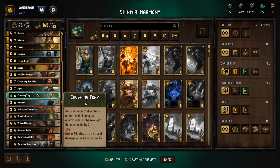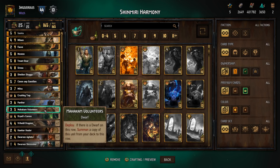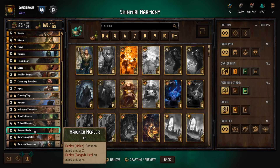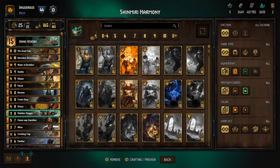A couple of Panthers — damage a non-Scoia'tael enemy unit by three, a little tricky in the mirror. Mahakam Volunteers require a dwarf on the row to thin out of your deck, so remember that requirement. Freehead Dragoons can move units to stack for Crushing Trap, or deny row-specific effects. Walk a Healer can boost an ally by two or heal an ally by four. Dwarven Agitators boost a dwarf in hand by two — hopefully Sheldon Skaggs. Dwarven Skirmishers damage an enemy by three; if they survive, boost by one. That's the deck — it was made by Shin Miri, and with the recent Monsters nerf it's in a pretty good spot.